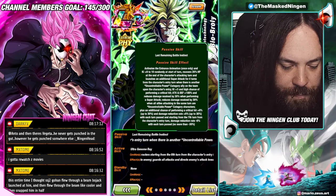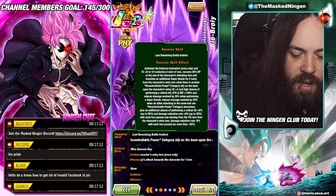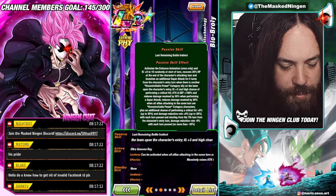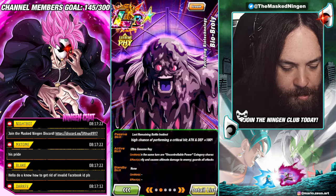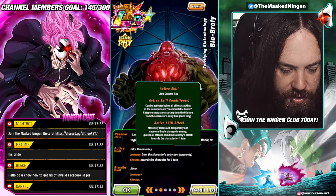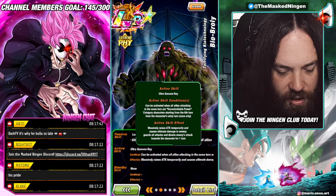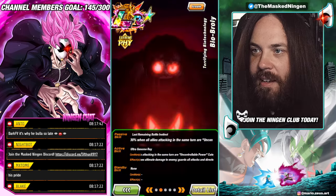He gets 180% when supering and 30% damage reduction, and then he has base 30% damage reduction when all allies attacking in the same turn are Uncontrollable Power characters — so once he supers he's got 60% damage reduction. Then he gets an additional chance to crit 6% up to 30, and damage reduction 6% up to 30 with each turn passed. Starting from the 7th turn he starts to lose that extra 30% damage reduction. His active skill can be used when all allies in the same turn are Uncontrollable Power, starting from the 6th turn.